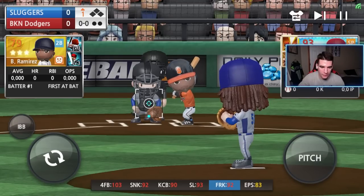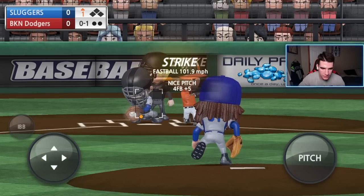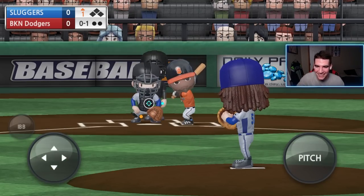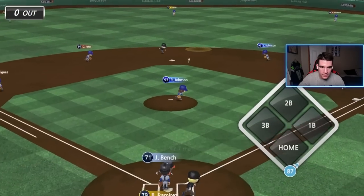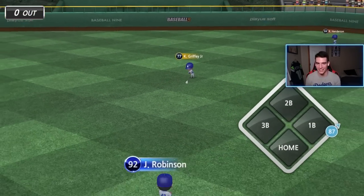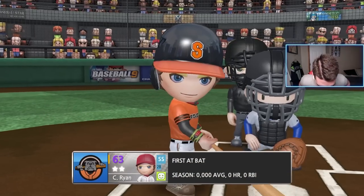Randy's on the mound — we're going for a perfect game again today. Every time he's on the mound we're trying for a perfect game. That 103 control is on the dot every time... and we give up a hit literally on the first out of the game. There goes the perfect game. I'm just trash at the game if I can't do it with diamond Randy.